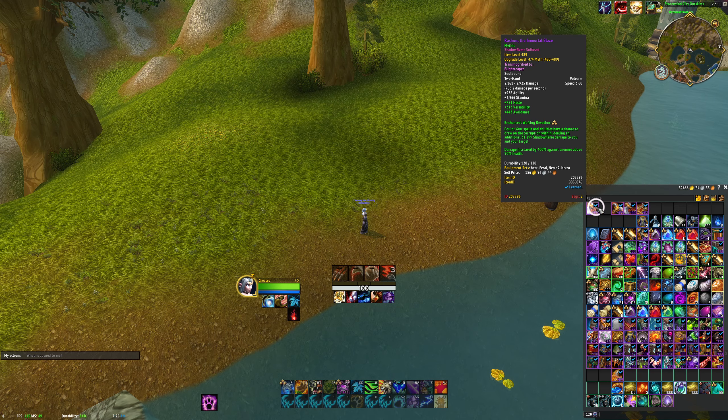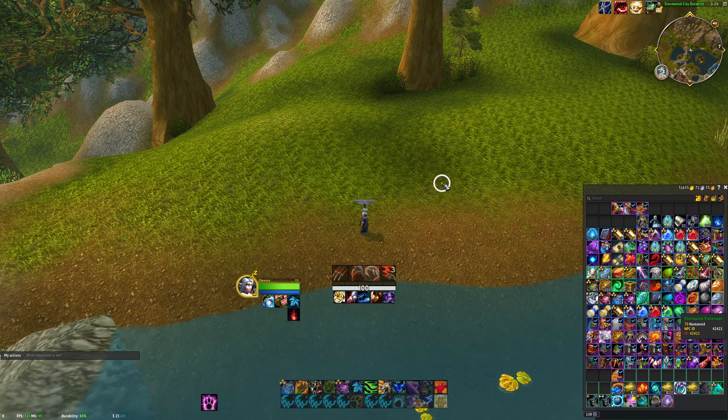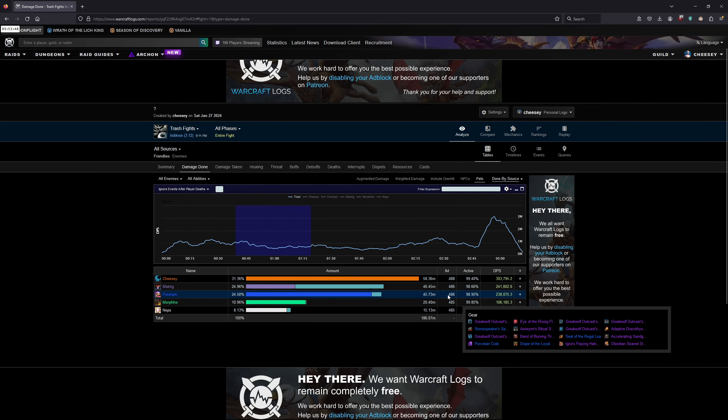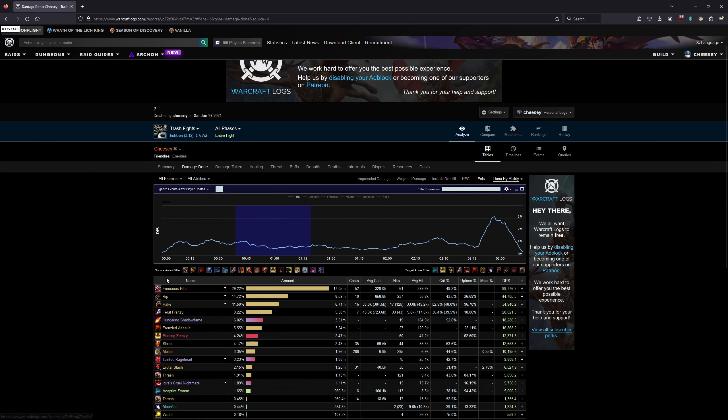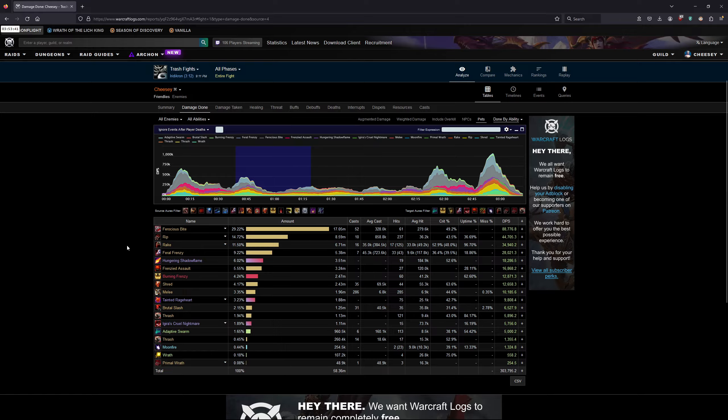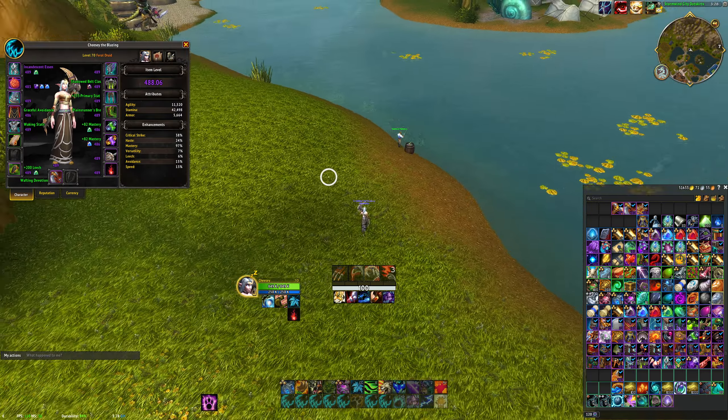Even if you have a 489 weapon, it's worth downgrading to a 483 Ration just for this fight, especially because you can swap talents as well. I have a 489 Ration so I don't even need to weapon swap, but I feel it's worth swapping talents anyway because you can completely carry boss damage on this fight. You can see Ration's effect doing six percent, which is pretty good.